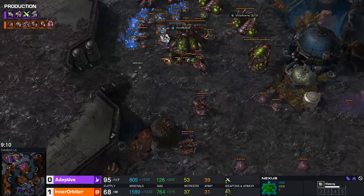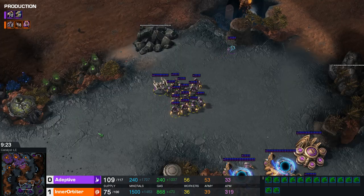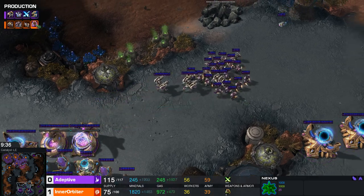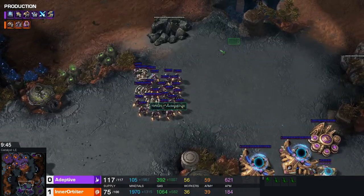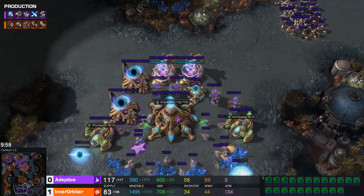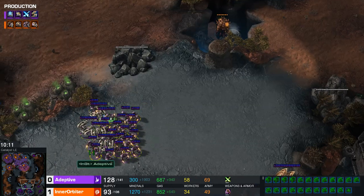Inner Orbiter back home is just trying to figure out what to do. He's going to try to re-expand twice — you can do that when you're behind, playing a little greedier to see if it pays off. If your opponent just sits idly, maxing out, you can make your economy get you right back into the game. Charge is about to finish up, plus two attack is done, and plus two melee is coming along. A warp prism comes out of the Robos, along with a couple more Immortals. It's a very strong composition but lacks a lot of anti-air. Another round of Adepts gets ready to be warped in to set up the pressure from Adaptive.